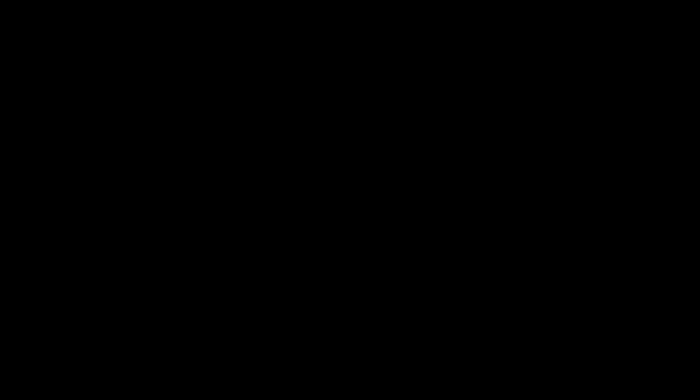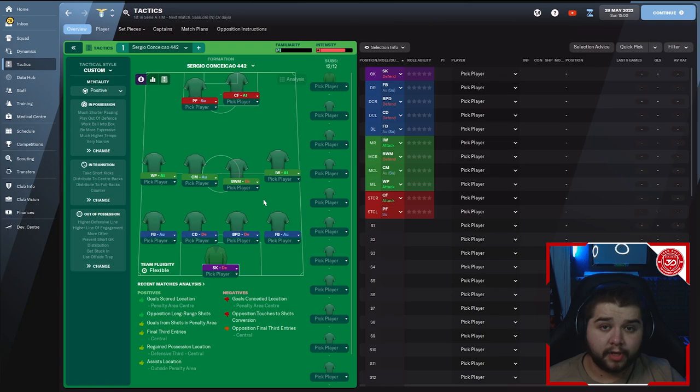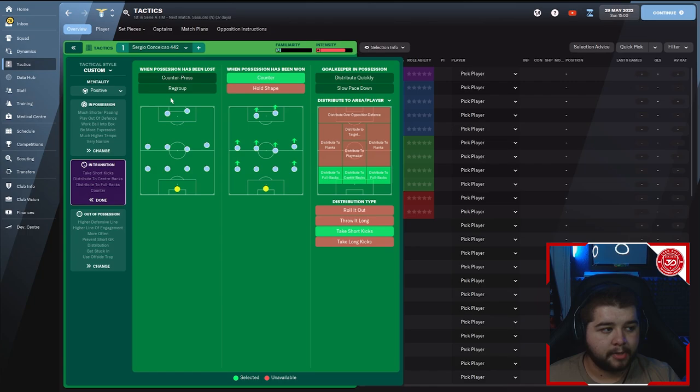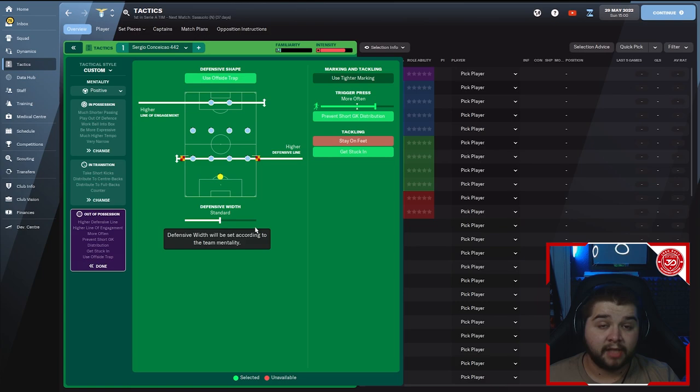Now for the tactic breakdown. Mentality is set to positive, because this is quite an attacking formation. In possession: much shorter passing, much higher tempo, very narrow attacking width, play out of defence, work ball into box, and be more expressive. In transition: nothing selected when possession is lost, counter when it's won, distribute to full backs and centre backs, and take short goal kicks. Out of possession: higher defensive line, high line of engagement, standard defensive width. Prevent short goalkeeper distribution is selected, trigger press on much more often, get stuck in, and the offside trap.